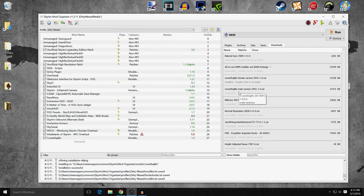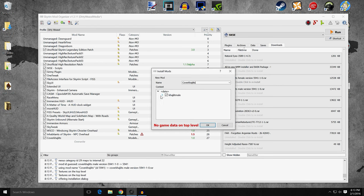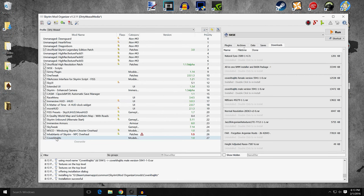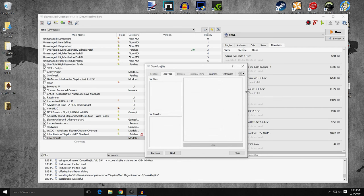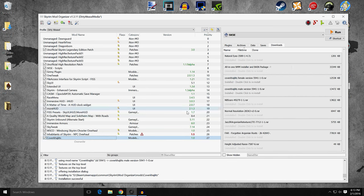When you install the second one and click OK, you're going to get a message saying do you want to merge them — yes, we want to merge them. So Covered Khajiits is its own mod. Double-click to open it up, go to your file tree, and you can have textures, actors, character, Khajiit female, Khajiit male. Done — that mod is installed correctly. Your Khajiits are now looking much more fluffy and pretty.